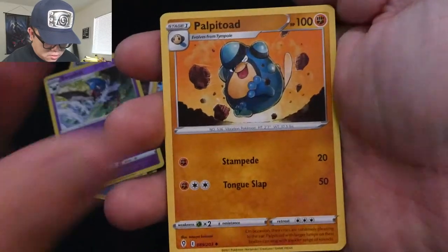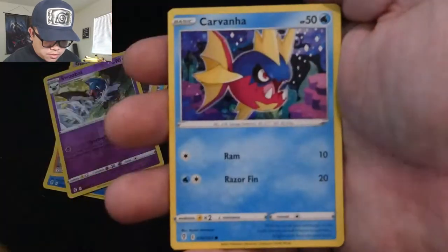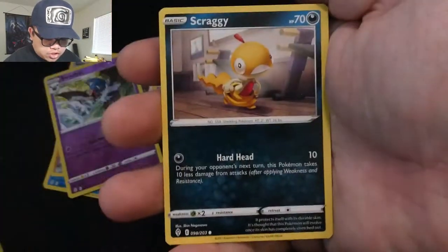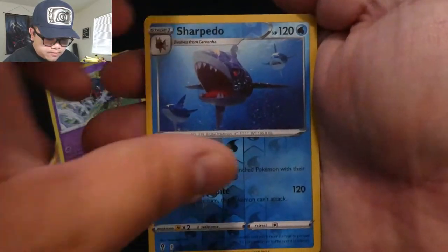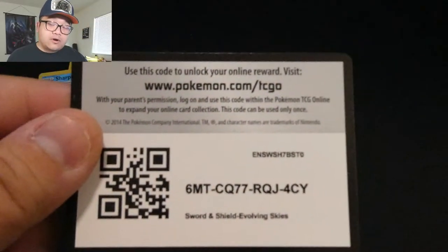Energy, Popplio, Dropping Center, Perthear, Kunkaboo, Carvanha, Gossifleur, Fletchling, Scraggy, Sharpedo, Reverse Hollow, and a Gourgeist. We just dropped this pack and all the cards went everywhere, so I have no idea what the order is anymore. But at least here's the code card, and we're just gonna turn it around and open.